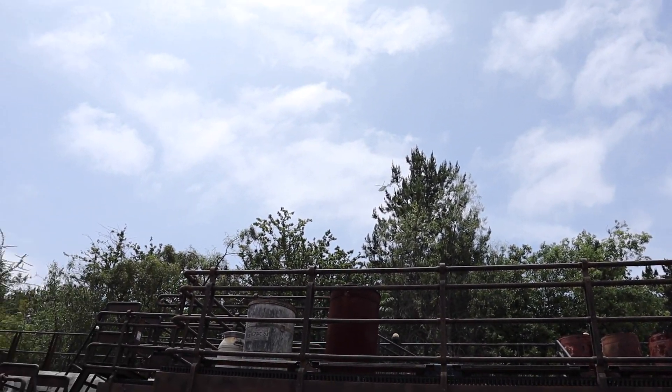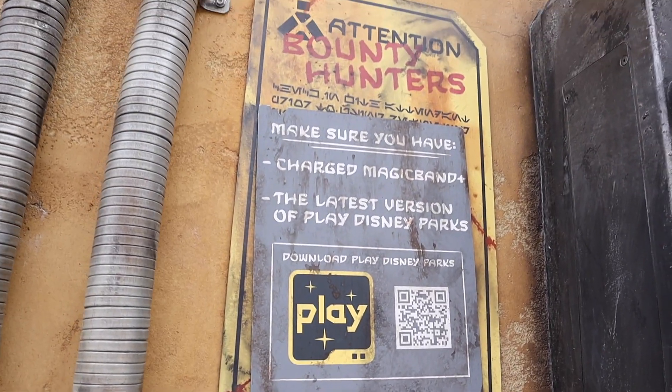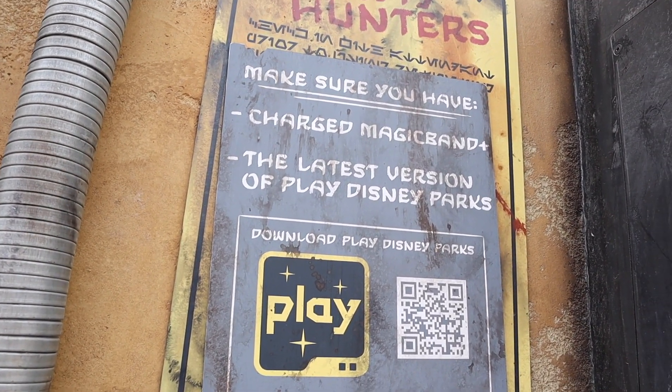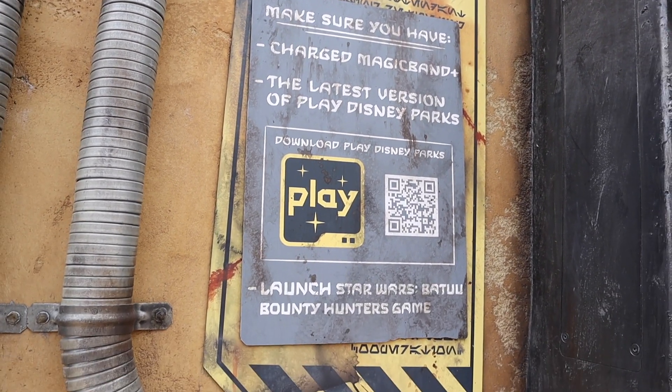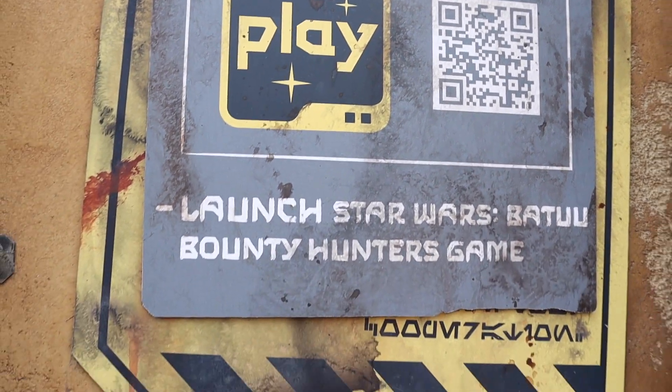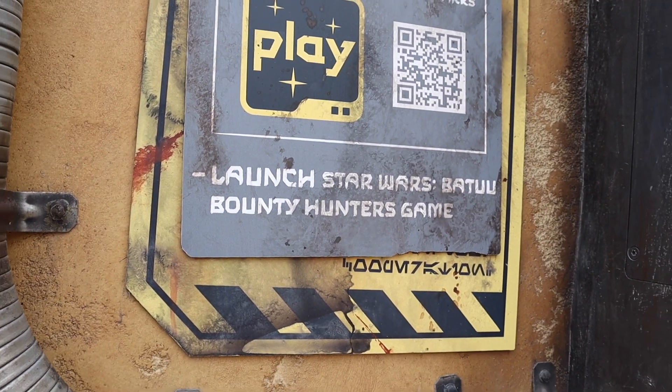So this is where you can do it. Make sure you have a charged magic band and the latest version of Disney Play Parks. You download it via the app or the QR code, and then launch the Star Wars Bounty Hunters game.